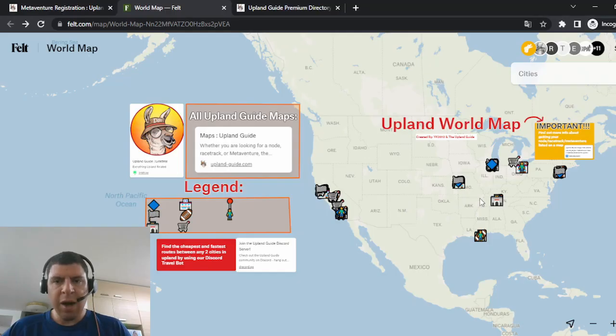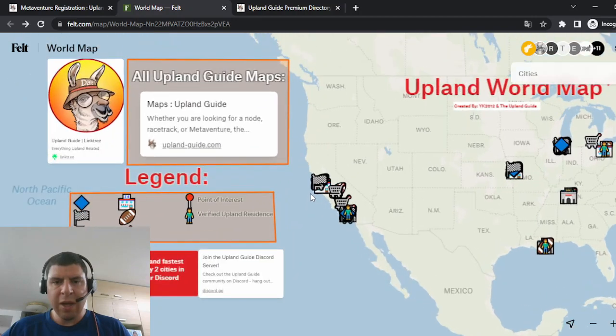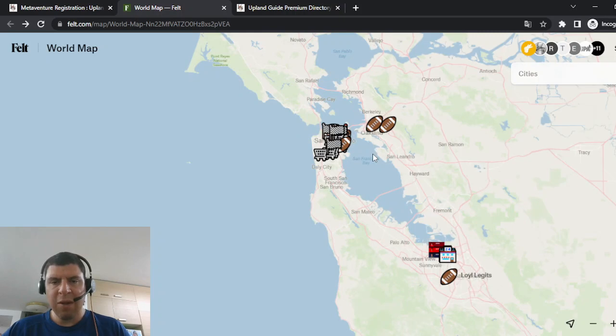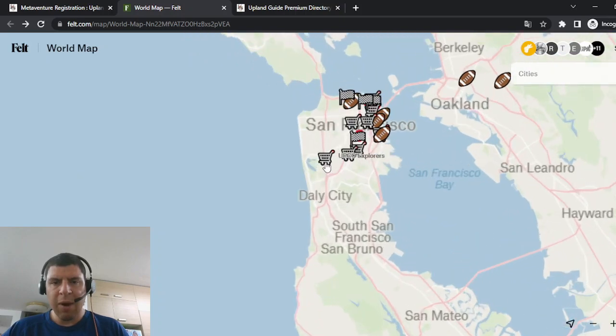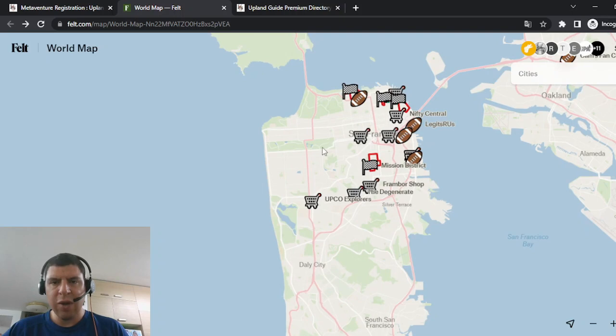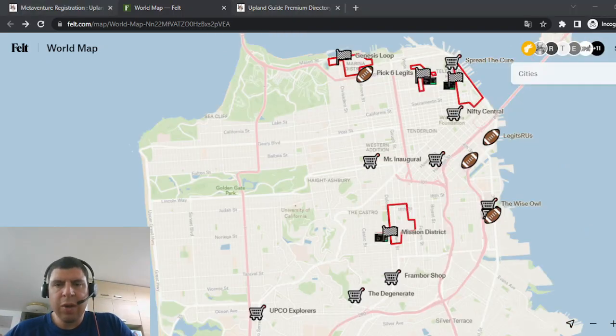The first one is the Upland Guide world map. Here, by zooming in to each city, you can see all the different types of Metaventures, whether it be NFLPA Legits indicated by a football or block explorer shops indicated by a shopping cart. You can also see other things like nodes and racetracks as well. Information about each shop, including links, consignment fees, addresses, and more, can be found as you zoom in closer to the shop. As a buyer or seller, this gives you a great opportunity to see the layout of the city and find shops in close proximity to you.